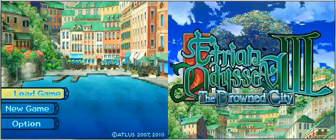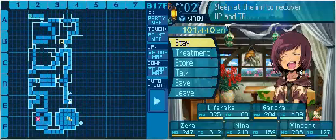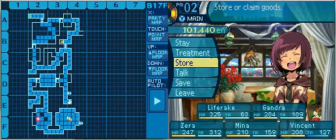Hey there everyone, this is Cypher, going back to my playthrough of Adrian Odyssey 3. In this part, we're going to continue exploration of the sentence floor, hopefully getting to at least the last section of it. The goal is either this shortcut or another shortcut connecting to the area — just so long as I make progress, we'll be fine.